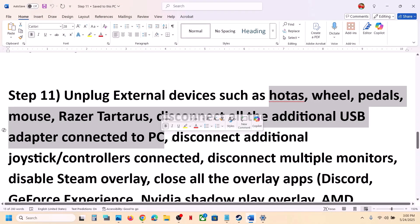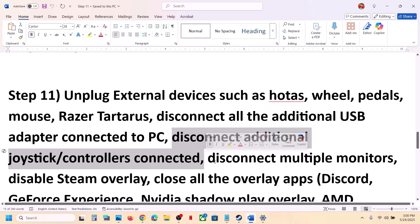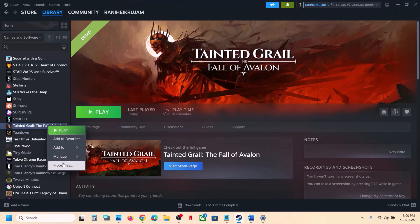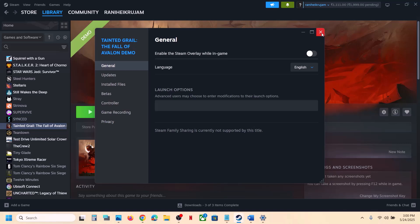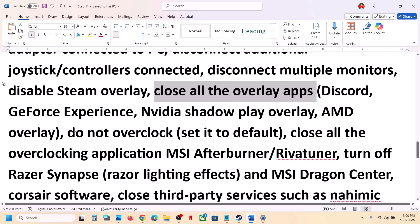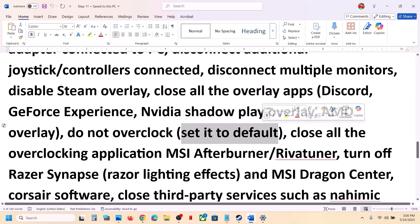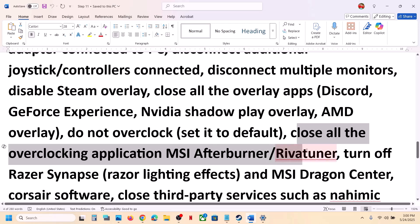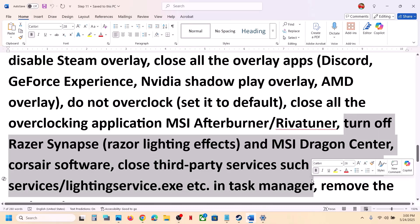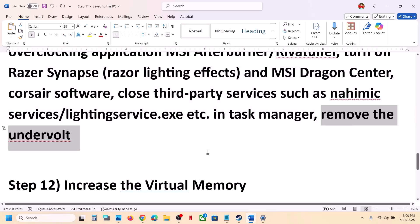If still not working, unplug all external devices — motors, wheels, pedals, USB adapters, extra controllers, and disconnect multiple monitors. Disable Steam Overlay by right-clicking the game, selecting Properties, and turning off 'Enable the Steam overlay while in-game.' Also disable overlays in Discord and the NVIDIA app. Do not overclock — if you have overclocked, revert to default and close all overclocking apps like MSI Afterburner or RivaTuner. Close any third-party services and remove any undervolt settings.